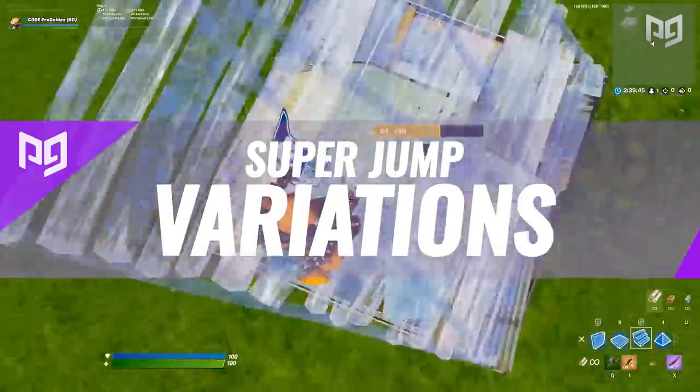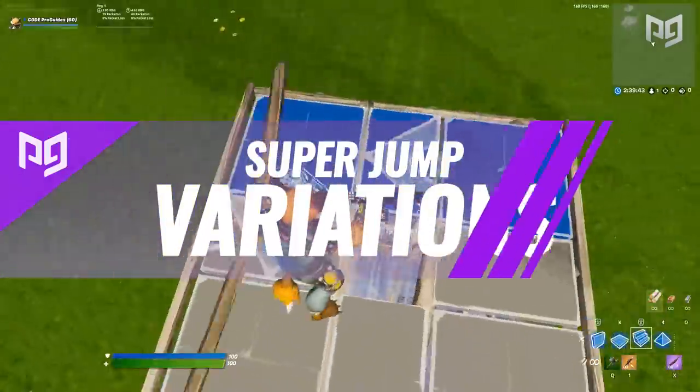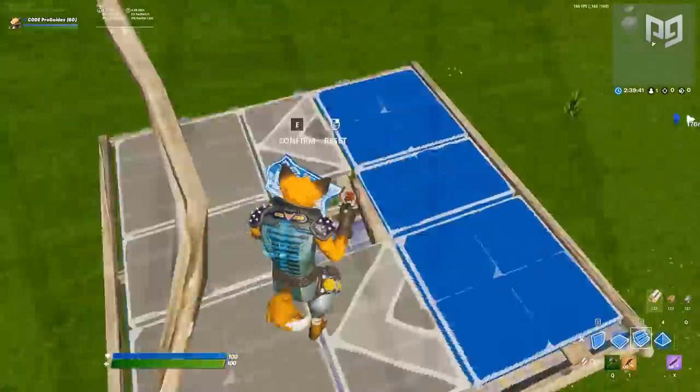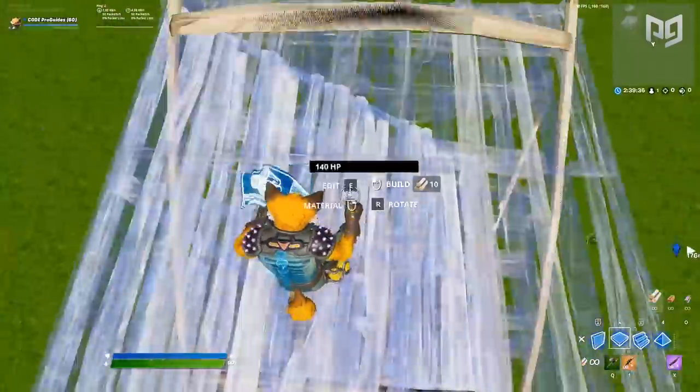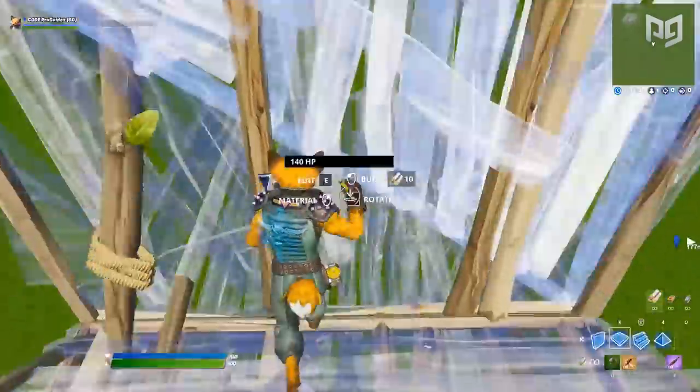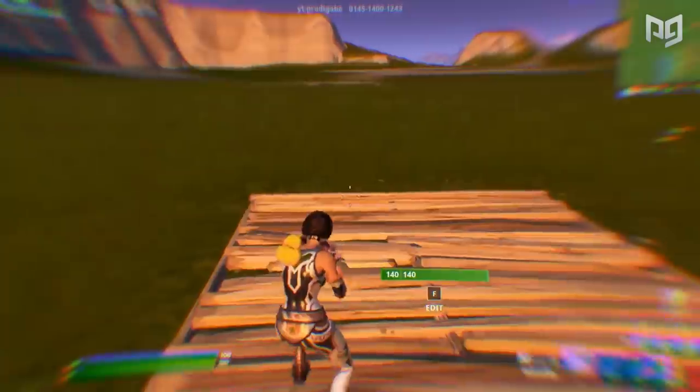Next up are some honestly remarkable variations to the last phasing technique, posted by SirDuckD on Reddit. In his video showing off some sweet builds, he incorporates the jump with some fancy edits to crank up even more. Start by doing the same phase jump technique we just showed you. When you complete it and land on your second ramp, start editing the stairs.